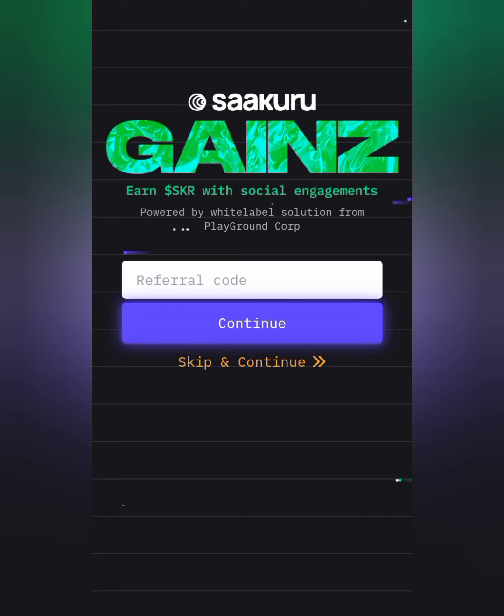Next, you want to copy the invitation code from the description of this video to get a welcome reward. Copy it, paste it in the field, then click on the Continue button and it's going to load up.